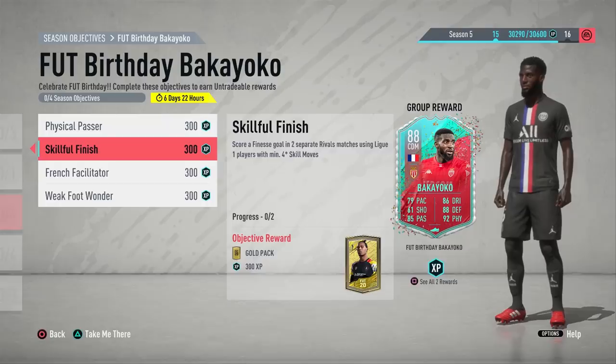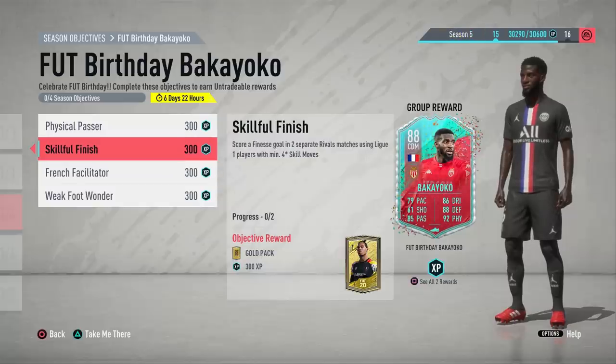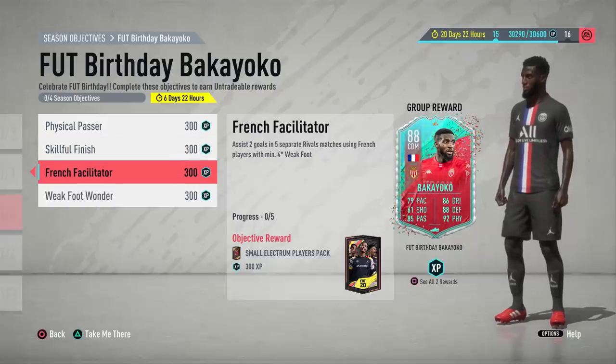The French Facilitator objective requires five rival matches — no wins needed — and you need to assist two goals using French players with at least a four-star weak foot. It's best to complete this alongside the Skillful Finish objective, which is why you should use Ben Yedda or Aikone — both have four-star, four-star, so you can do both objectives at the same time. This also applies if you have Mbappe or Neymar; just put any of these players up front and you should complete both objectives together.